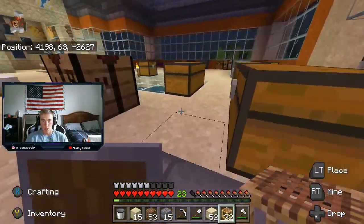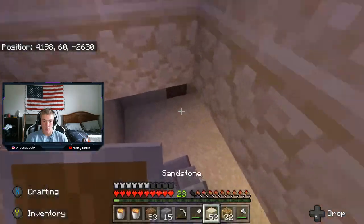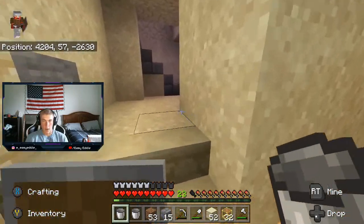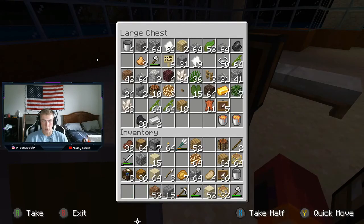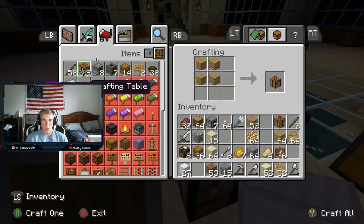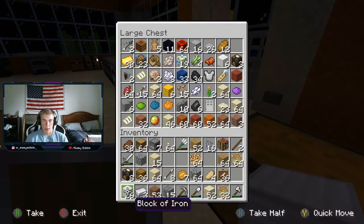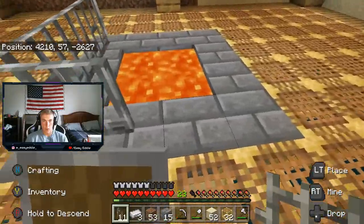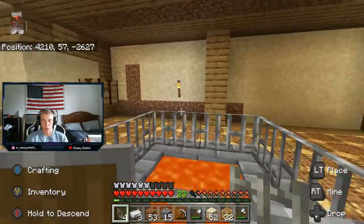Now we need to go get more lava buckets. I think two more should do the trick. Now I think to go around it, we're going to want iron bars. So let's go ahead and grab some iron and make iron bars. I think that's what we'll want to have around it — unless I just leave it open and don't fall into it. We'll think about that in a second.